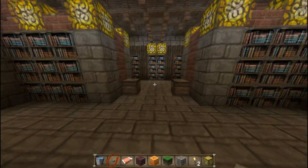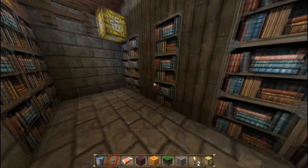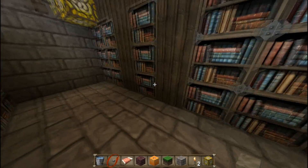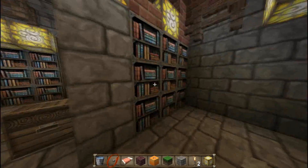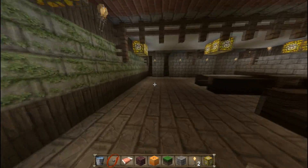There's a library because we want all our soldiers and guards to be intelligent. I did build this around a cave, so that's why you're hearing the little monsters here. But you've got lots of books you can read about literature and whatever they read about in the 16th century — you know, fairy tales and stuff like that.